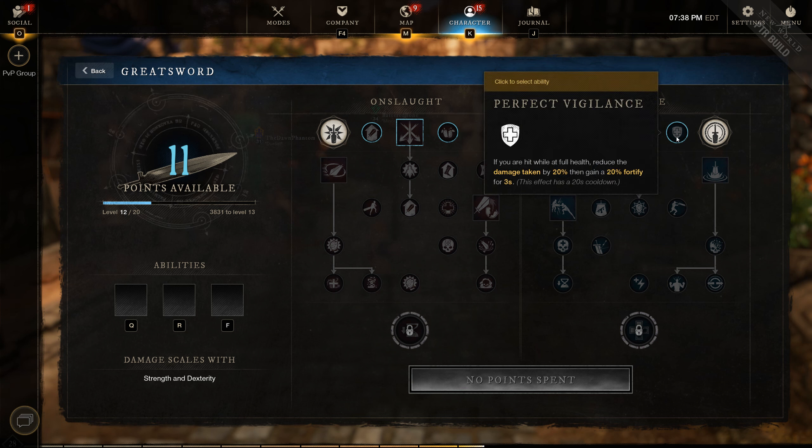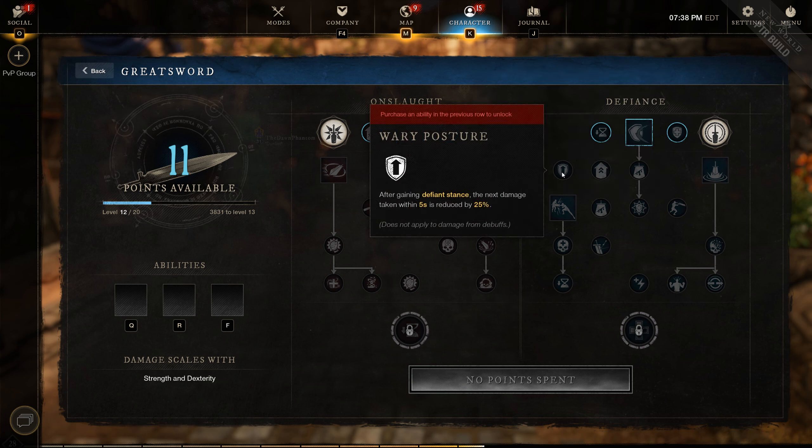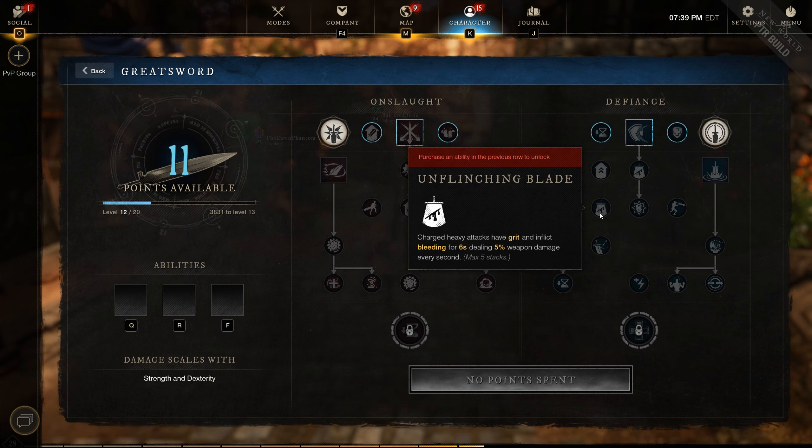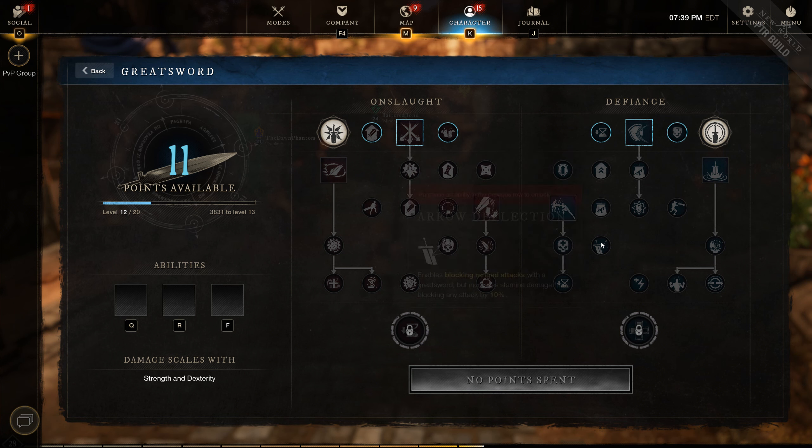Looking at the defiance tree — perfect vigilance, wary posture — fortify is a big theme on this side of the tree. Wary posture gives another huge amount of damage reduction, which you can trigger at will since it happens when you switch stances. Blade honing is nice. Unflinching blade essentially grants grit to non-strength builds, which is something we don't have in the game yet — very nice. So if you're running a dex-based greatsword build, you now gain access to grit, which also applies a bleed. And then arrow deflection enables another form of blocking ranged attacks, currently the only one besides shields.